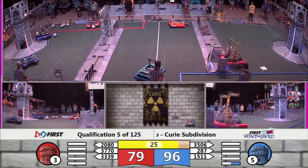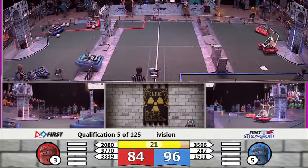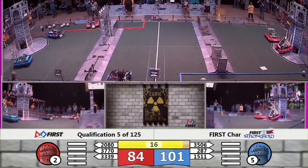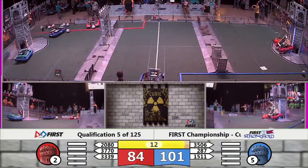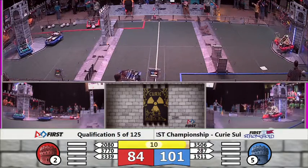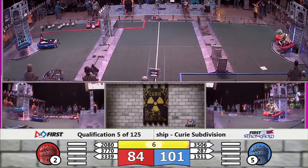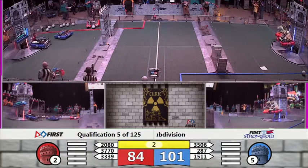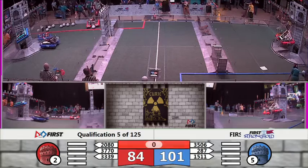26 seconds remaining now. Rolling thunder out of New York for the blue — they look for two points for their robot. 20 seconds remaining. We might have a scale on behalf of Blitzkrieg from Midland Mission on the Red Alliance. Their Alliance partner might be doing the same — that's Bumblebee from Israel. We might have two scales for the red, and at least one going on for the blue. Big points here in our endgame in our final two, one. And that will be the end of qualification match number five.